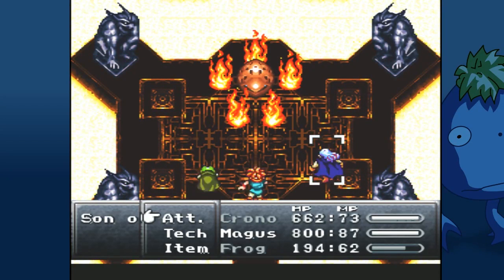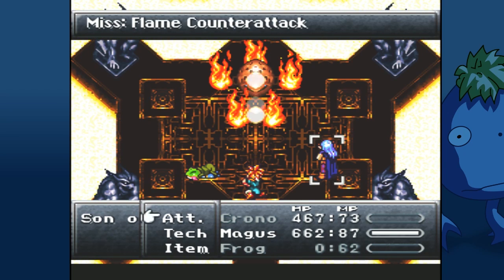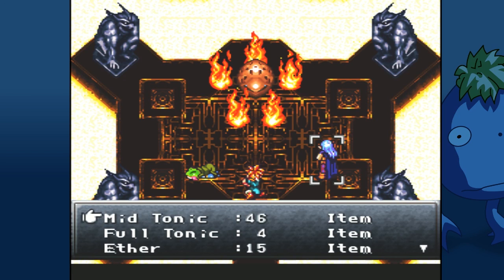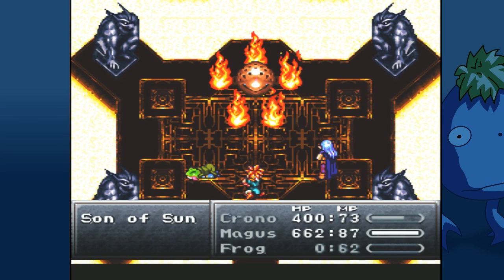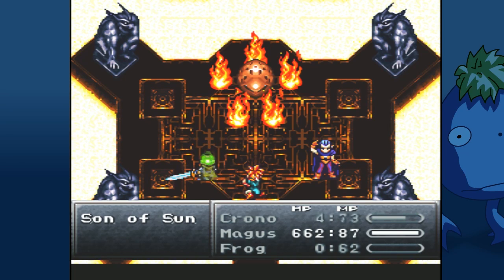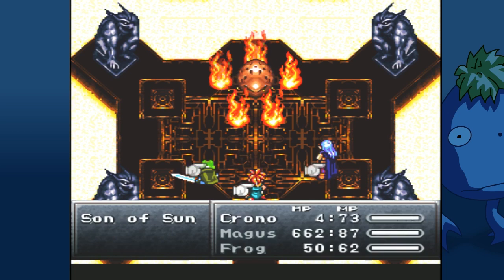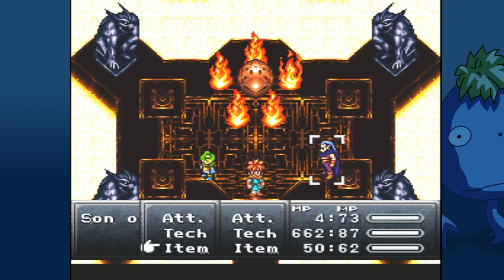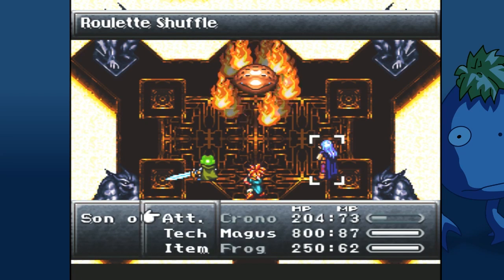Dang. Oh gosh! There goes Frog — Frog is down. Yeah, we're gonna need to use a revive here. Woof. I don't actually know — I think I hit the top one. Use a Lapis, haven't used one of those in a while. Let's get Frog Cure 2. Pull the top.